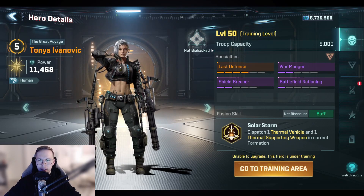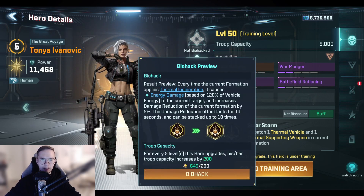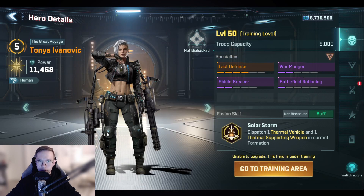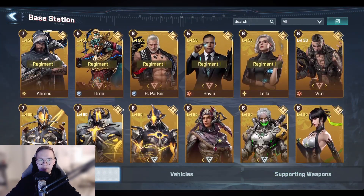The icon looks like a little flower and it is gray. Each hero has a command capability, and that command capability determines how many energy splinters you are going to need to actually biohack your hero. For example, taking Tonya here, I need 200 energy splinters to biohack her.